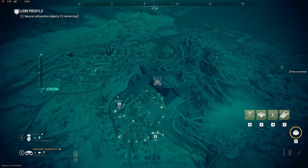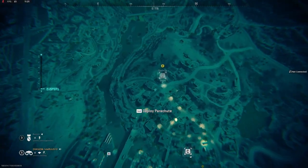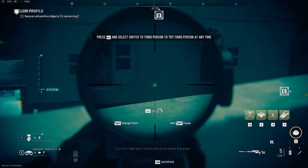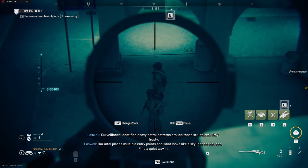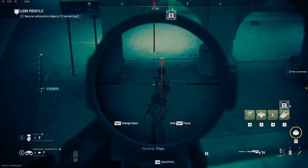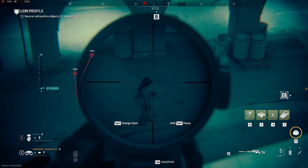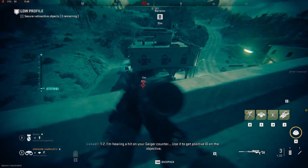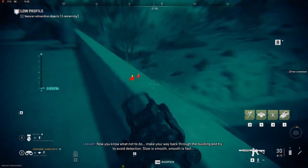Let's go to my mark. We have two enemies here, but I can't shoot — if I shoot one, the other can see. Let's wait for the enemy. One, two — always have to get positive ID. Now you know what not to do. Let's go back to the car and ignore them.